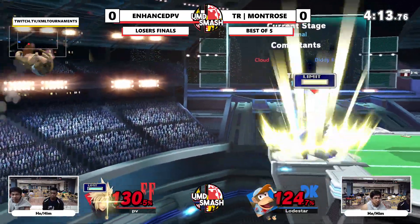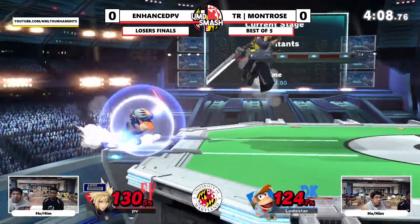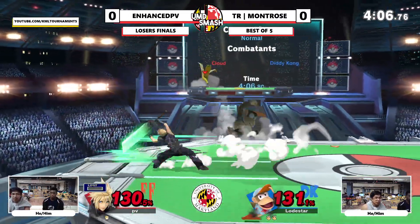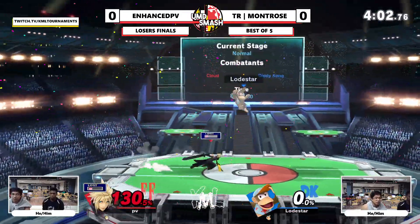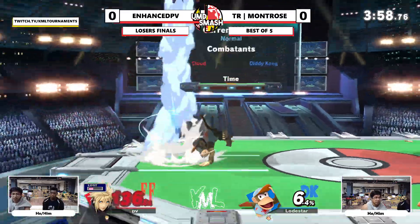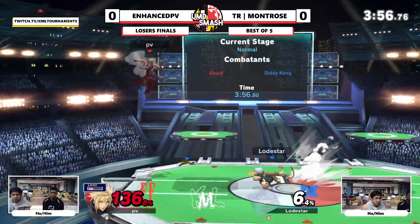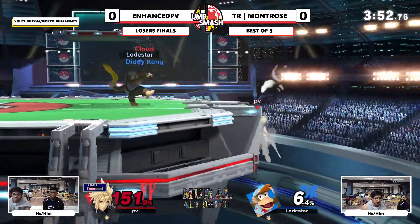Obviously you don't want to give Enhanced any chances, but he is at 130. The banana trips — trying to read it. He did not fold. That was tricky — Enhanced with the banana. Spot dodge, f-tilt, taking the stock.